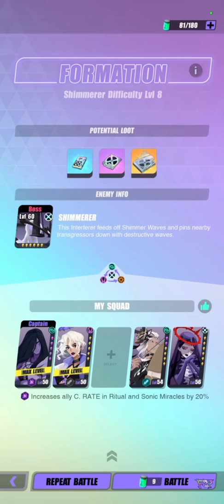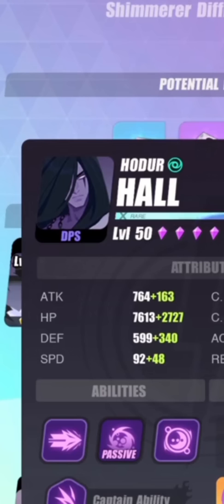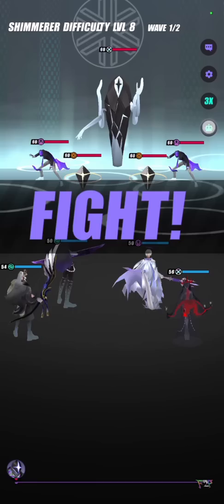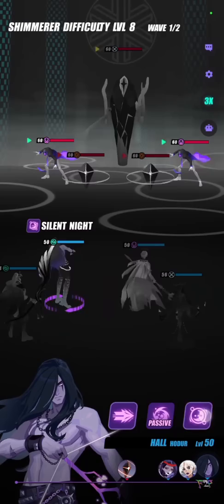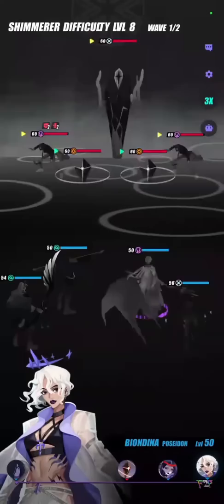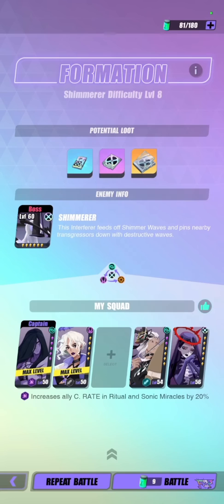Now we're moving on to something even more technical. On the left side of the screen there is Hall and Biondina — they both have the same speed of 140. So who goes first? The answer is Hall. The esper towards the left will always take turn priority. So if both espers have the exact same speed, you can control who goes first by placement. This is extremely important for speed tuning, because having them at the same speed would likely prevent the opposing team from stealing a turn and lets you synergize your espers perfectly.